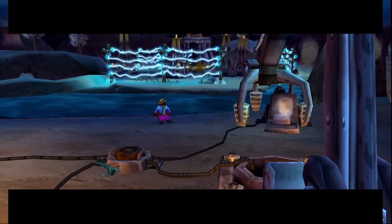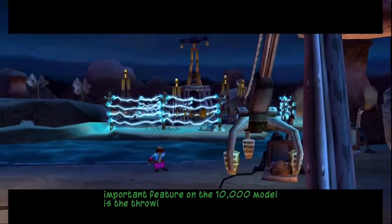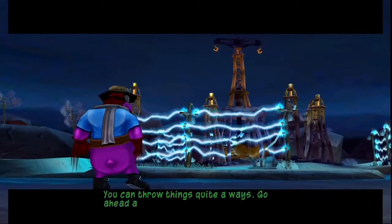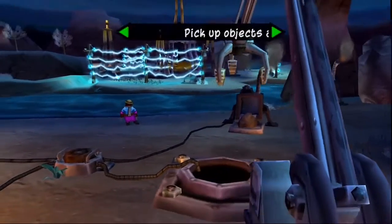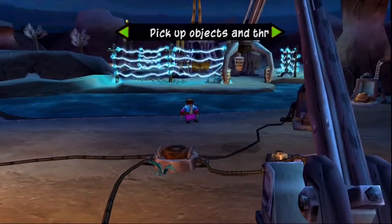This is easy. You do seem quite adept. The other important feature on the 10,000 model is the throwing action. Just pick up an item and press the circle button to throw them. You could throw things quite a ways. Go ahead and hit that electric fence with one of those rocks. Nice shot! Let's see you do it again.